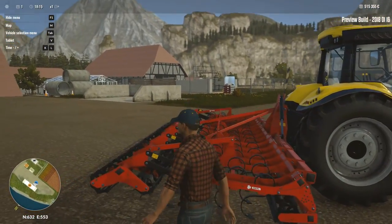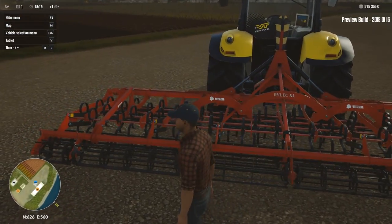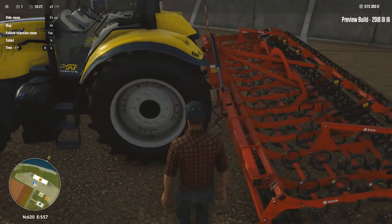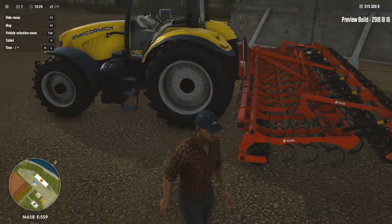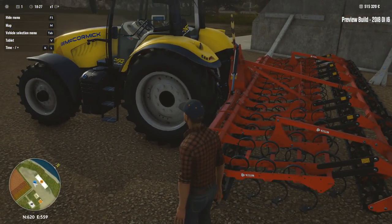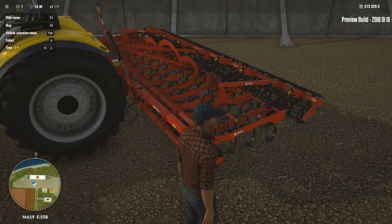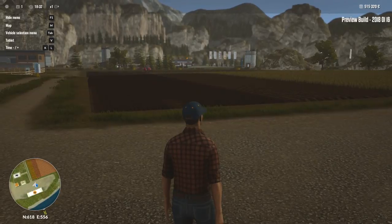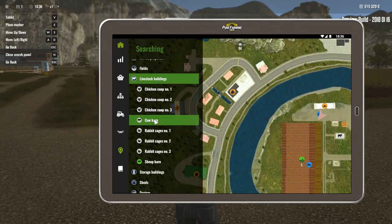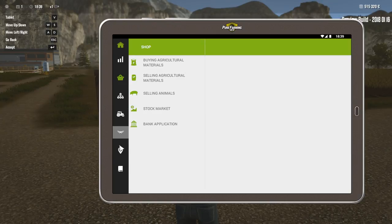Let's look at the cultivator while we're out here - the Relik XL. Very nice on the detail. I wonder if you can see these tines springing a little bit as you go through the ground - kind of like in real life you'd see them bouncing and springing a little bit. Back to the menu - livestock buildings, cow barn. Yes, that is not finished and you cannot buy it yet. Well, that's a bummer. Can we get sheep or something then?